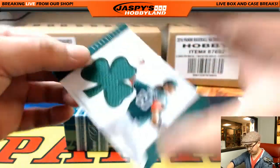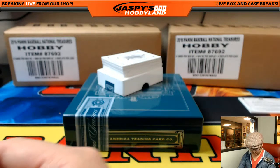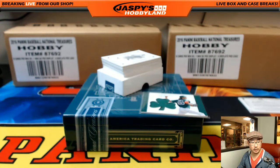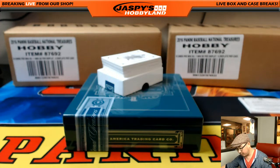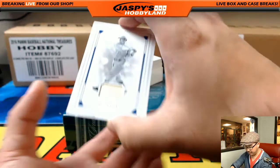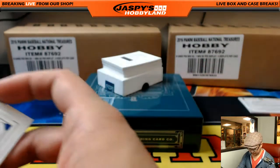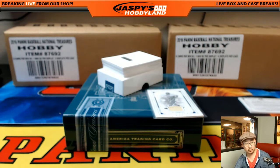Henry Owens, St. Patrick's Day patch, 54 out of 99. Henry Owens going to Brita with the Henry Owens. Brita on the board. Piece of the bat, 48 out of 49, Al Simmons. Al Simmons going to Dylan Yost. Nice piece of the bat — these are usually game-used.